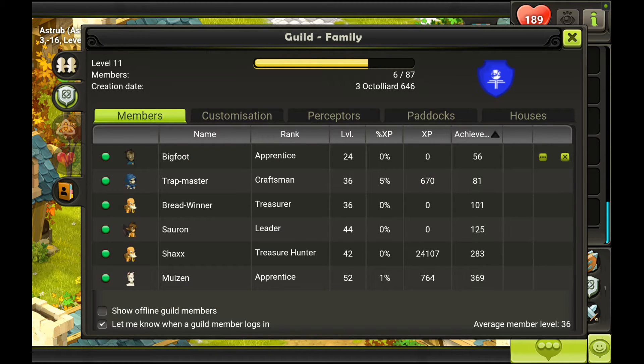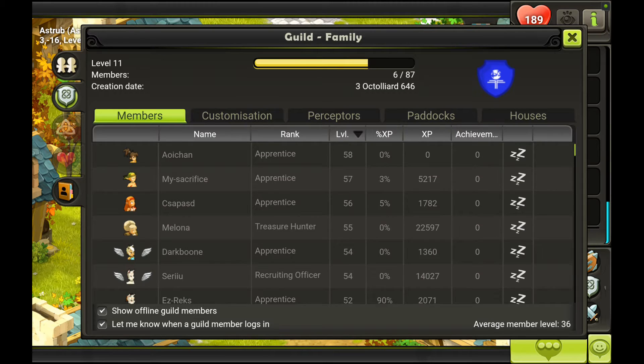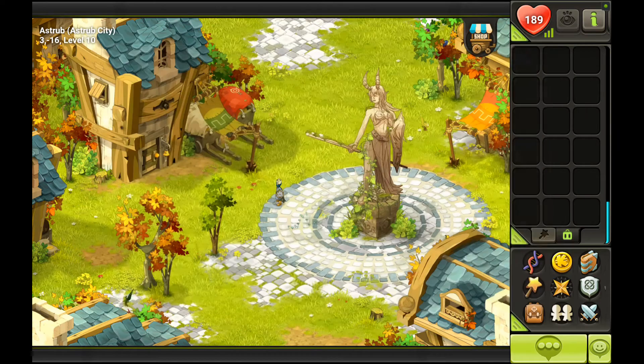The average member level is 36 and our highest is I think 58. So if you want to join this guild, you can message me or the leader and we will take you in. Joining a guild is very very important, because unless you're playing on 8 accounts or something like that, finding a group to go into dungeons or XP hunts — loot drops — is going to make it a lot easier.